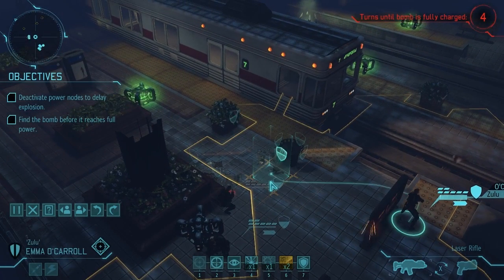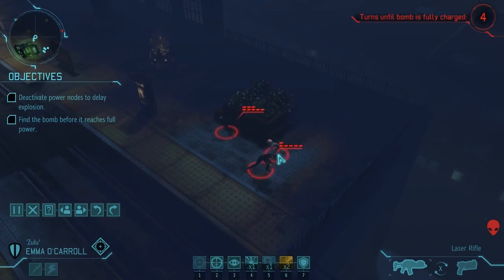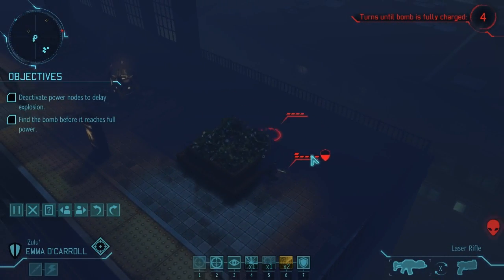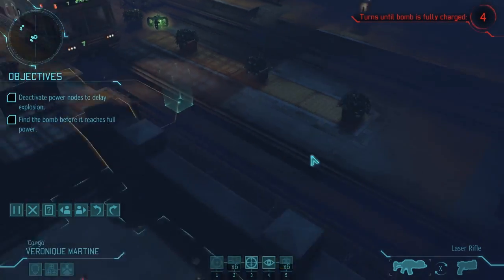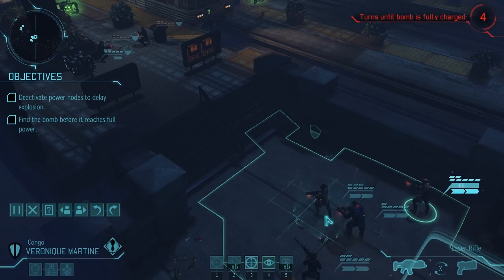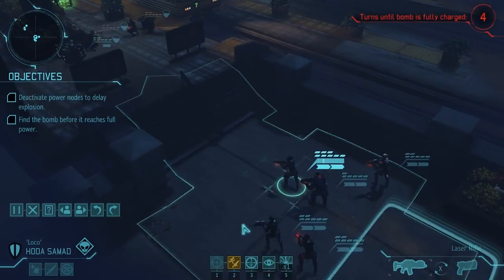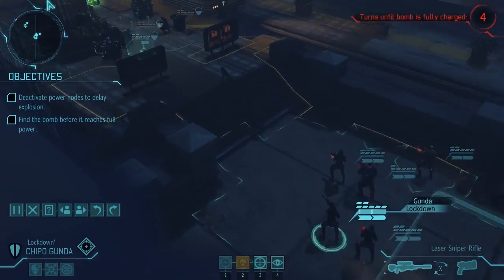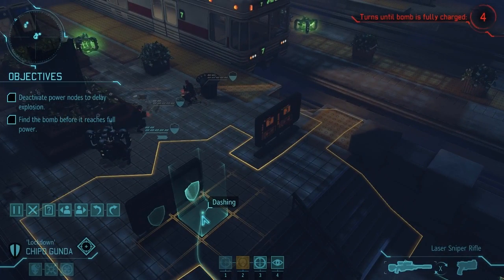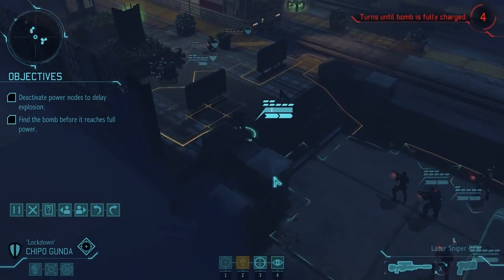Let's move again with O'Carroll and move her over here — that should be safe. Nope, we triggered a pack of thin men and a Sectoid over there. That's unfortunate. I was hoping to be able to move up safely, but I won't be able to. Apparently moving the wrong way is a big problem for us. I want to get my sniper forward at least — Gunda, you're going to come stand over here so you should be able to help us out in the future. It's not ideal, but it's something.